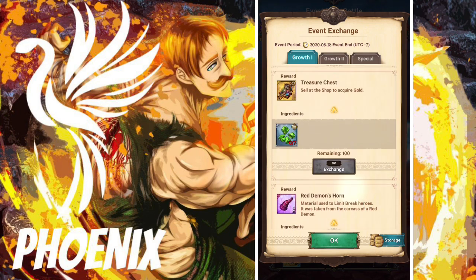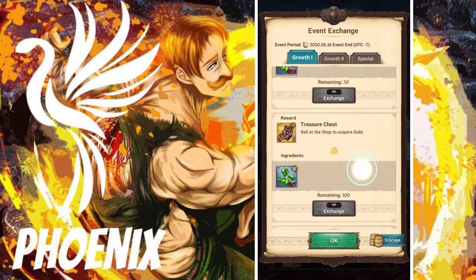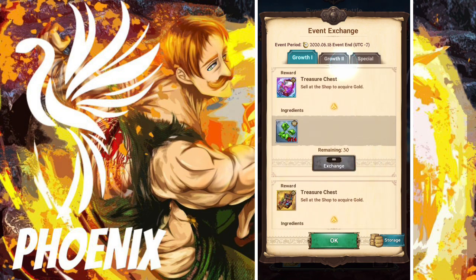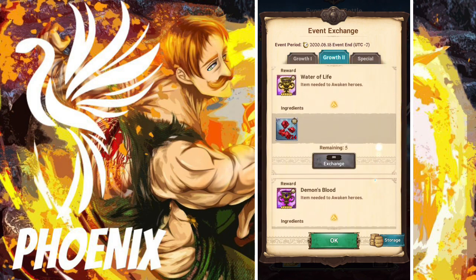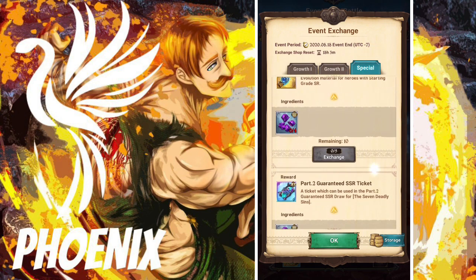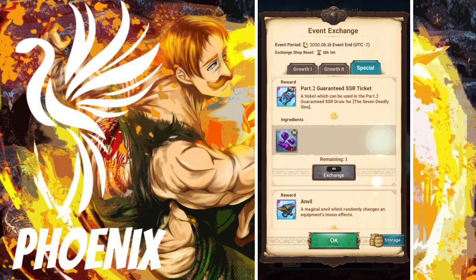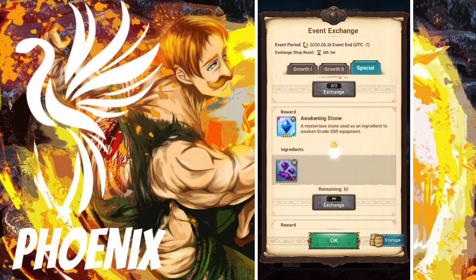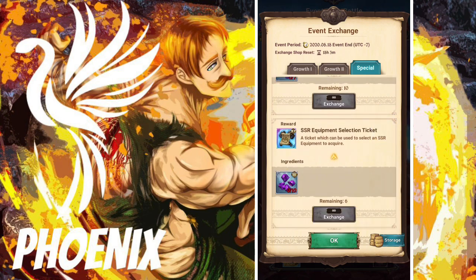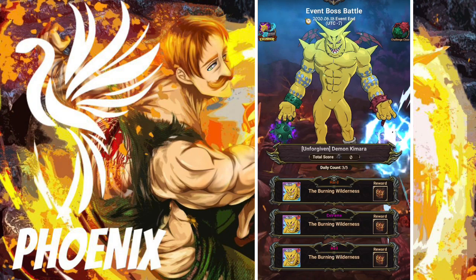You do get hallux, red demon, gray demon. Chess that you can get for gold. Water of life, demon blood. Pendants, more pendants. Guaranteed SSR ticket — you have to get this. Anvils, awakening stones — I'm getting that. SSR equipment selection — I'm probably gonna get that too. I'm getting all of it, obviously.